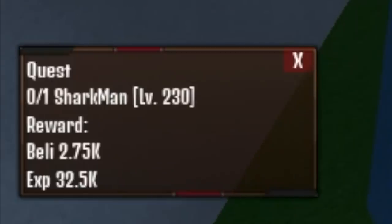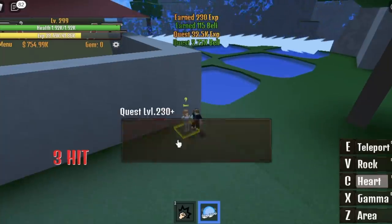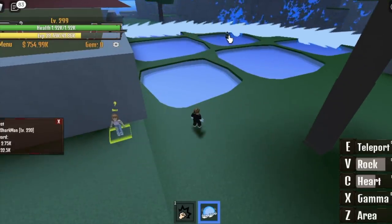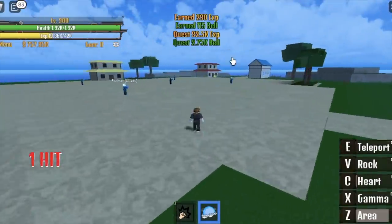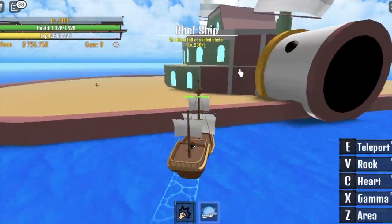So we're back in Soldier's Island and we're gonna try to defeat the mob. Boom! It's still effective. So at level 230, you can start defeating Sharkman. This is how you'll do it: get the heart, defeat. After defeating it, talk to the quest giver. It will spawn fast, so use the rock — I think twice is enough. So upon reaching level 300, you can now proceed to your next Island — the Chef Ship.